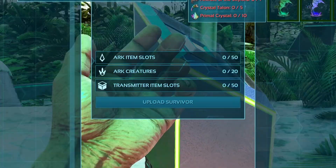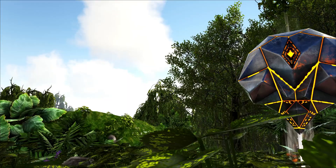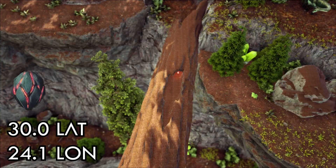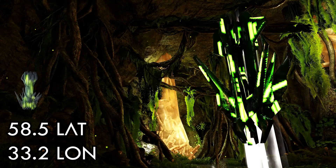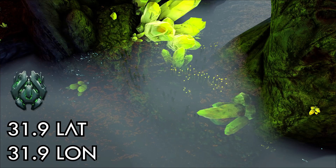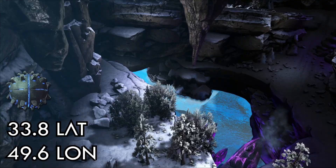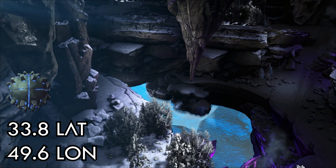Like Valguero, CI requires that you collect entirely different artifacts for each difficulty of the boss. For Gamma: the Artifact of the Brute is just out in the open, the Artifact of the Devious, the Artifact of the Immune is in a log, the Massive is in a lake, and the Skylord is just under a waterfall out in the open. For Beta: the Clever is in a pretty basic cave, the Cunning is found in the ocean, the Depths requires heading to Bee Cave and swimming to a lower section, and the Devourer and Hunter are both just out in the open.